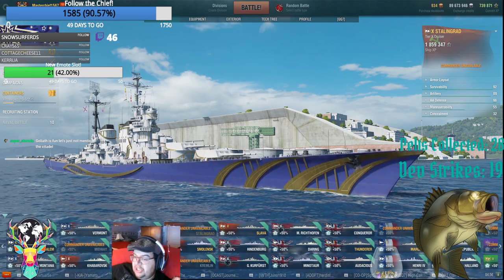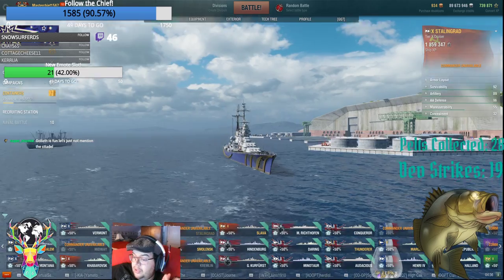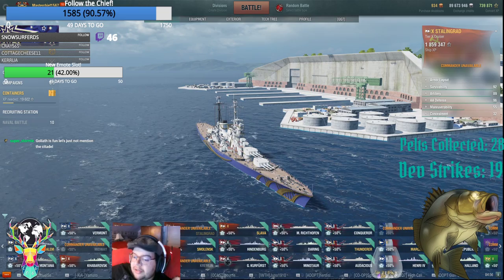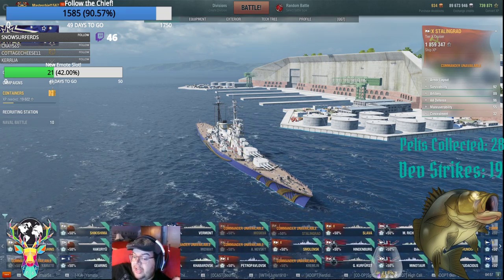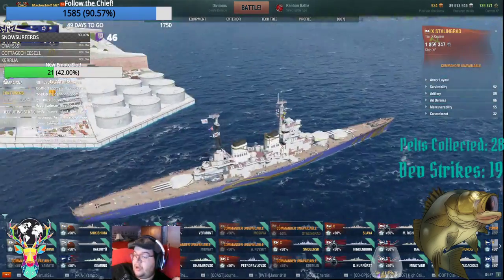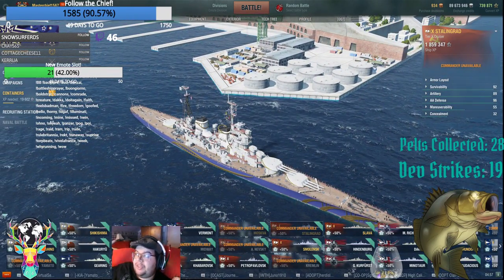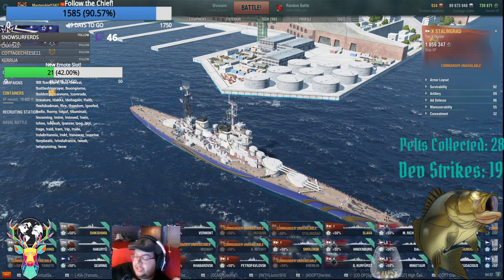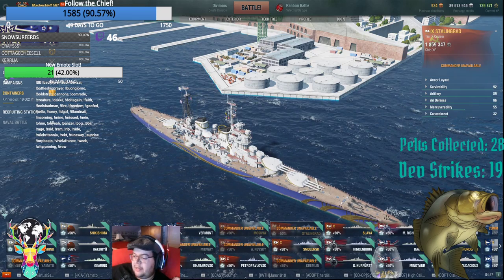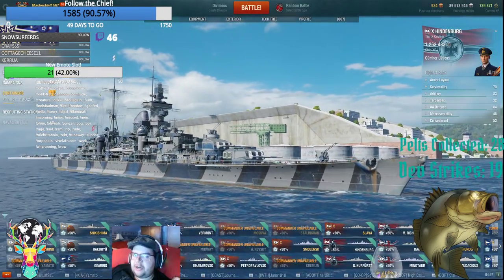Unless you're a Stalingrad, a Moskva, or a Petro, your best way to mitigate damage is just not getting shot at. Because if a battleship is shooting at you, you can't really do anything against it. This is all armor schemes for dealing with battleships, not cruisers. If you're dealing with cruisers, most of your armor plating is good, but against battleships your armor profiles are just going to tell you to go to hell.